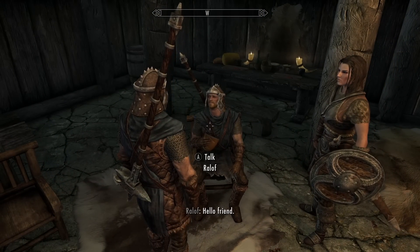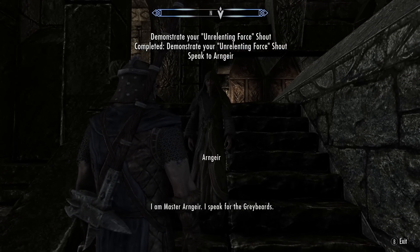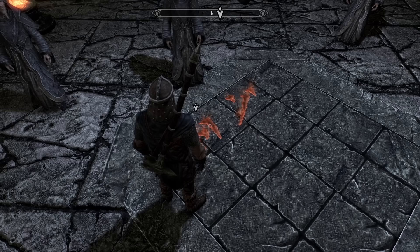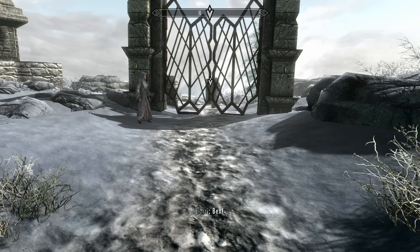Satisfied with the results, we take back up the mantle of Dragonborn and make our way to High Hrothgar to engage in the most boring seven minutes of the game, where we have to prove to the Greybeards that we can learn words — which, to be fair, was pretty impressive given the era. After yelling at some old men, they are happy and give us the Whirlwind Sprint ability.